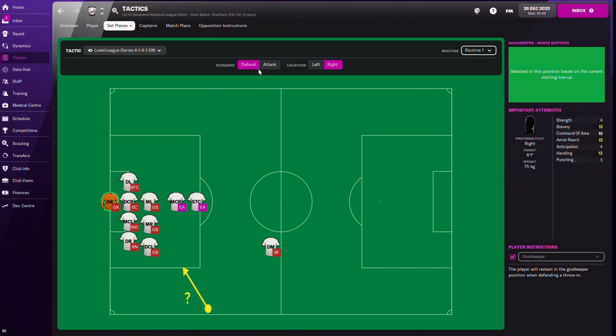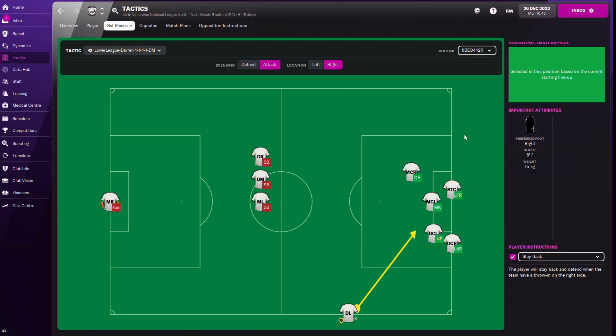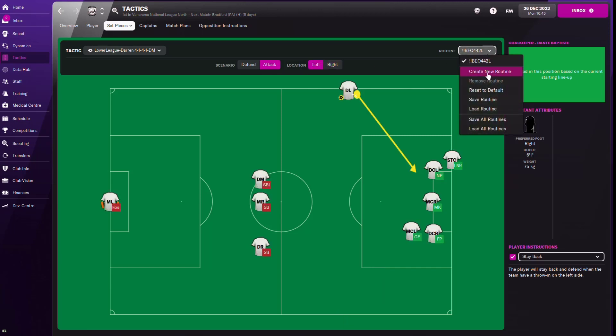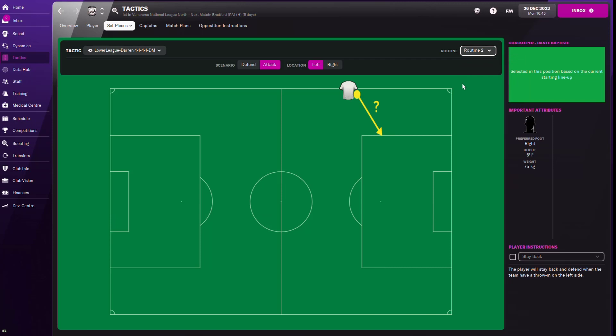For throw-ins, the defensive throw and attacking throw are set up the same way using the Bear Wolf tactic. I also keep another blank throw-in routine for creative control over long throws - I don't always want all throws to be long throws. Sometimes I want chances created from short throws to another player, so I keep an extra blank routine for that. I'm going to save the tactic so you can download it - the link is in the description below.